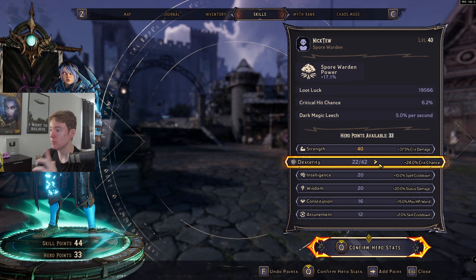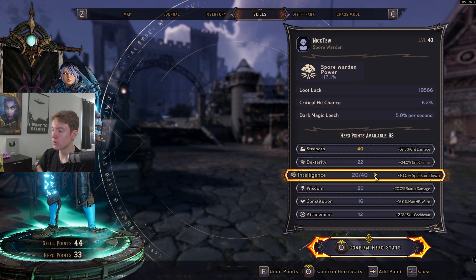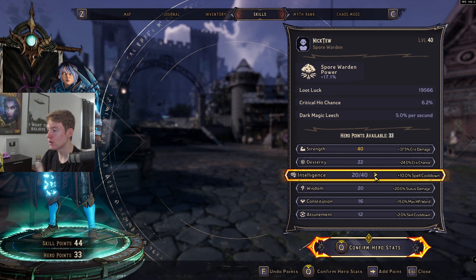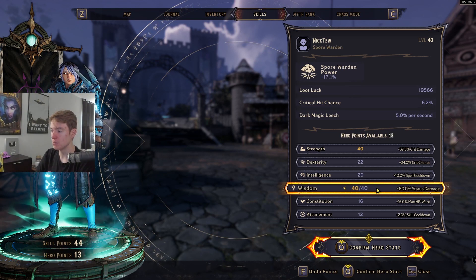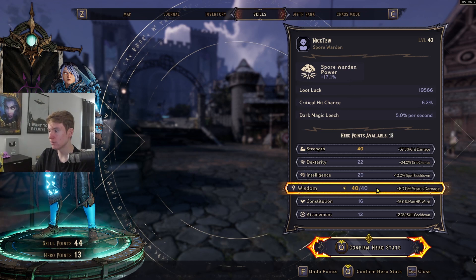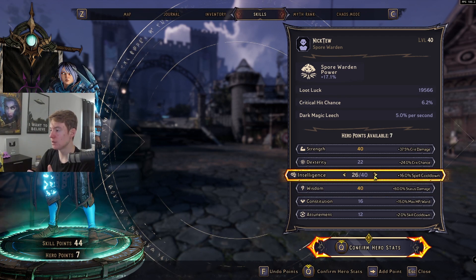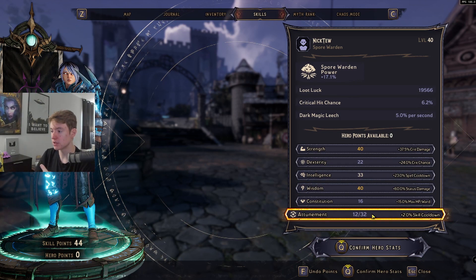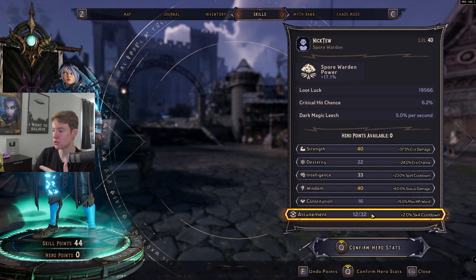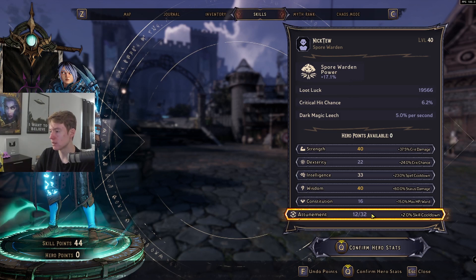For now I'm just going to be omitting crit chance and the build performs perfectly fine without it. For the rest of the points I'm maxing out my status damage because we're doing a lot of extra damage with cryo and damage over time with our weapon. Alternatively these points aren't particularly important. The rest I put into spell cooldown. While leveling you could do spell cooldown or skill cooldown if you're using your skills a lot. Later on, our skills don't do much damage — they're kind of just a means to an end to proc a lot of things.